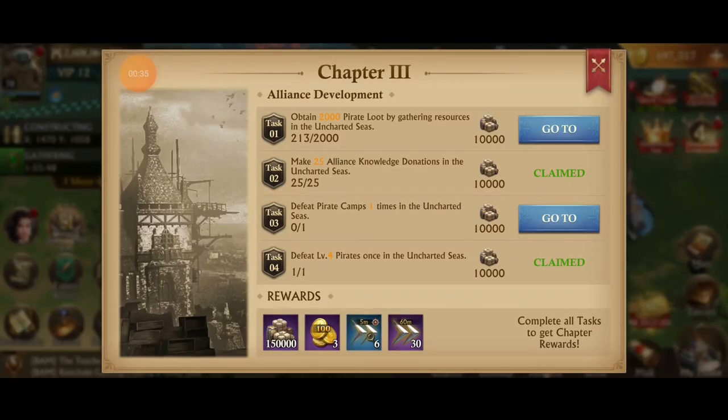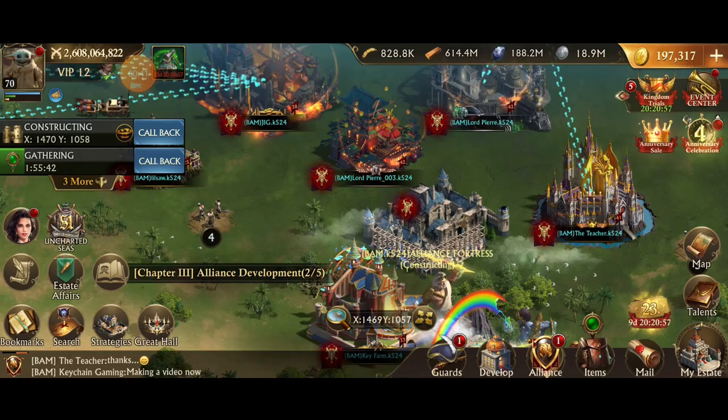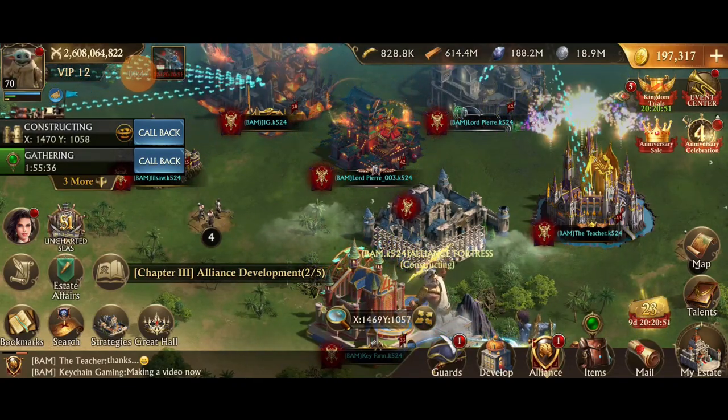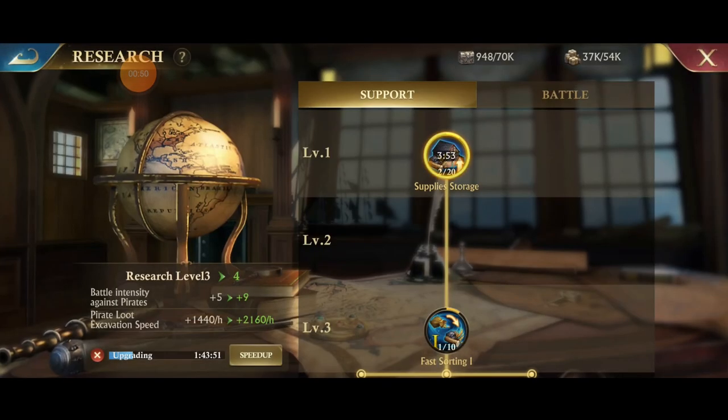There are chapter quests that you want to complete as quickly as you can to get through the first couple of stages and start progressing. The next very important thing: start your research right away. The research level upgrade you want to increase as fast as possible — start from level one to two immediately, speed it because they give you like 25 speed-ups. Kill one threat and port in, you'll complete chapter quest level one, get 20,000 free supplies, then start research level two to three.